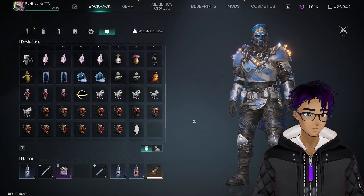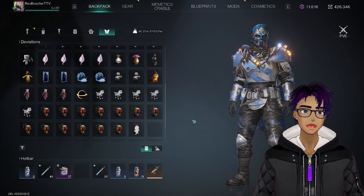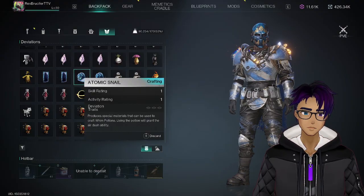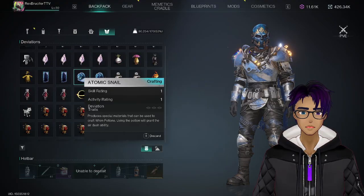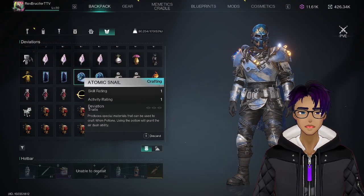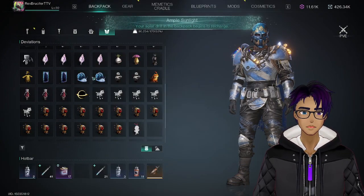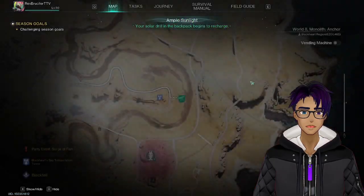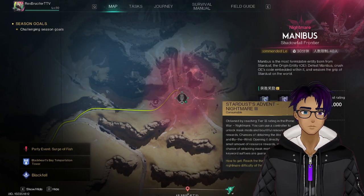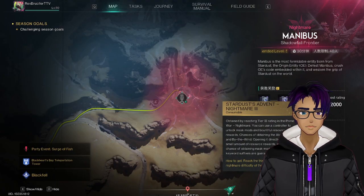Coming at you with another Once Human deviant guide, this time on the Atomic Snail, which produces a potion called a Whim Potion. It was pretty popular during the beta, especially in PvP for mobility reasons. It drops out of the Prime War Chest — in particular the Tier 3 chest. If you look here, it says you can use a controller to unlock mass mods.